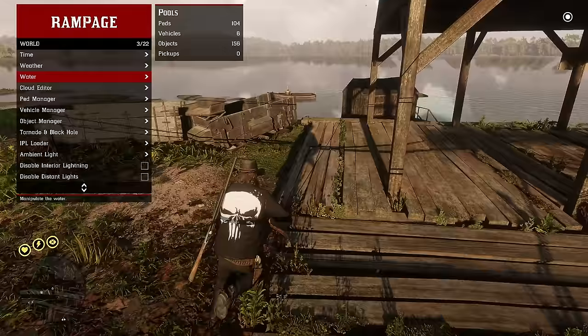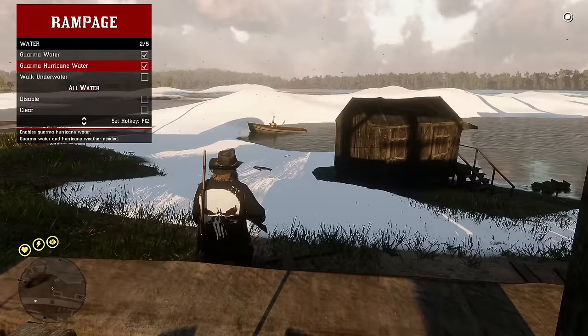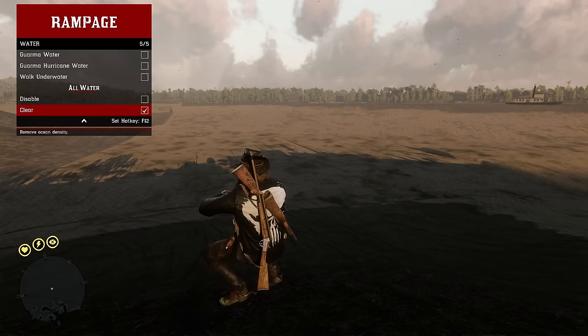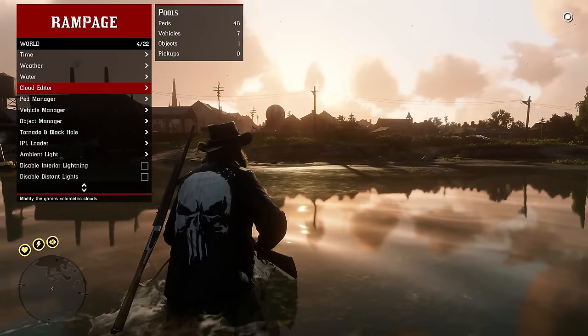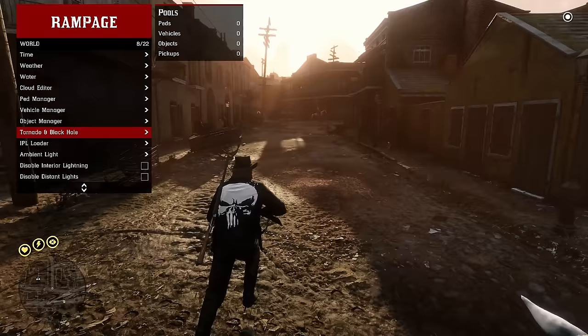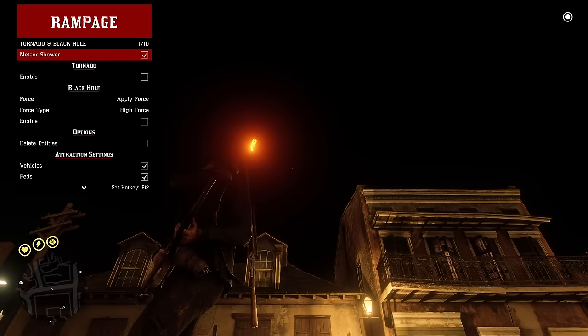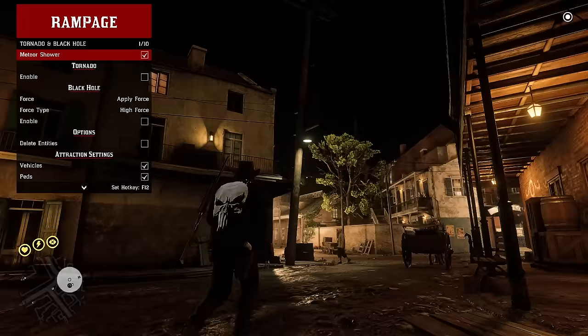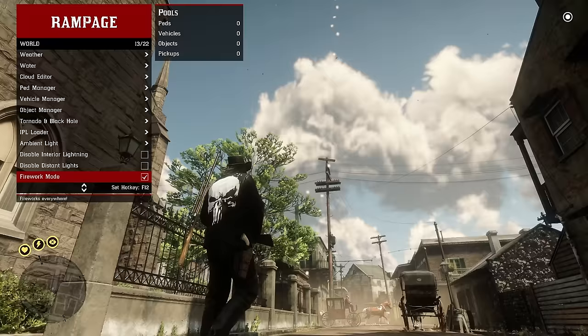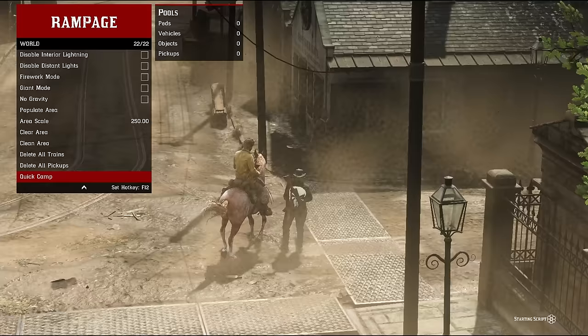In the water menu you can change how the water looks, walk underwater, disable the water entirely, or make it clear so you can see straight through. There's a cloud editor to remove clouds or change their orientation. Under tornado you can trigger a meteor shower with meteors flying from the sky doing damage and rocking the world, enable a tornado, a black hole, or launch fireworks. You can also quick camp from this menu.